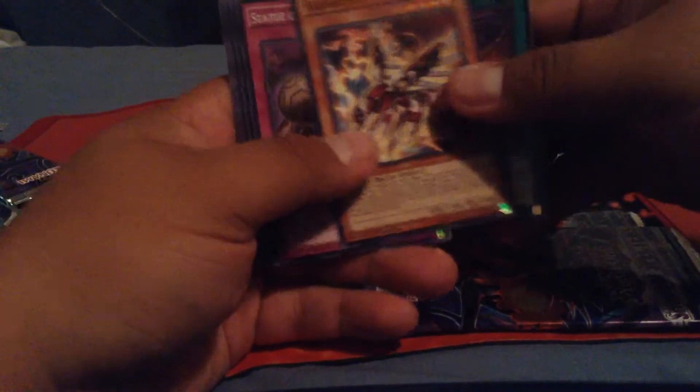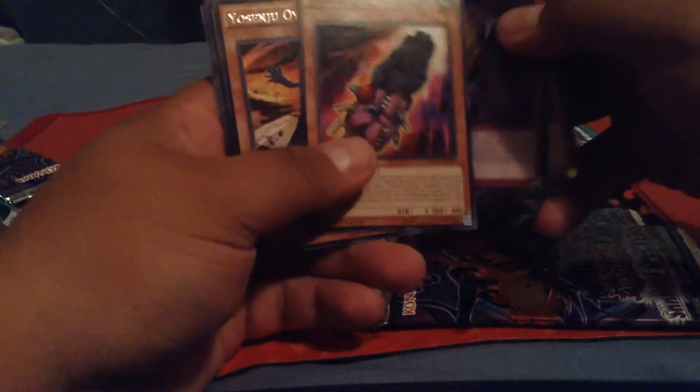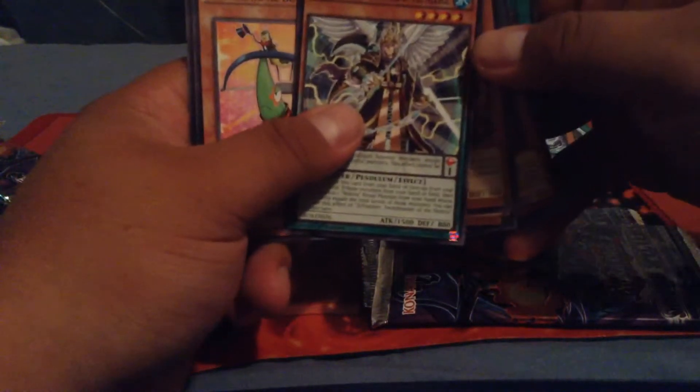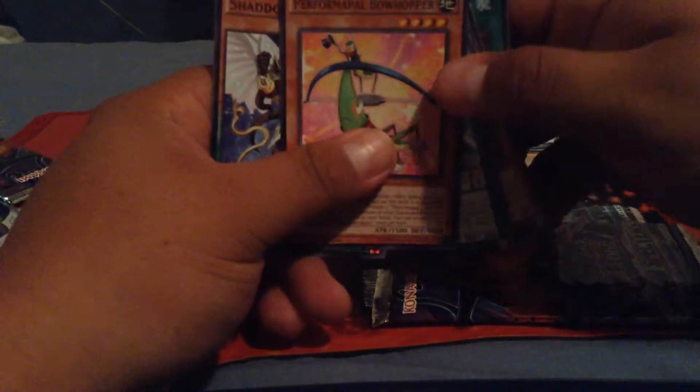Third stack now. Cards include: Harmonic Oscillation, Echo Oscillation, Sharplanius, Studty of the Anguished Parish, Super Heavy Samurai Soul Buster, Yosenju Oyam, Primitive Butterfly, Zephrasaber, Bowhopper, and Shadal Zephrang. So out of 12 packs, let's see what we get.